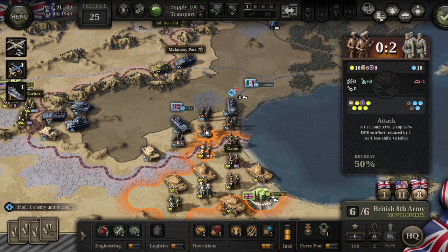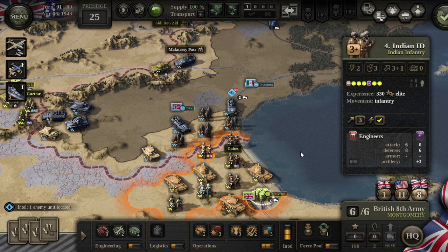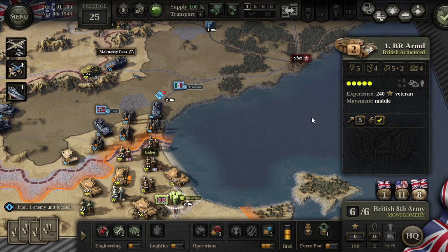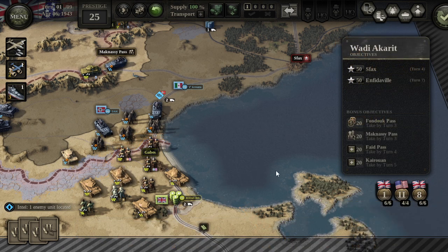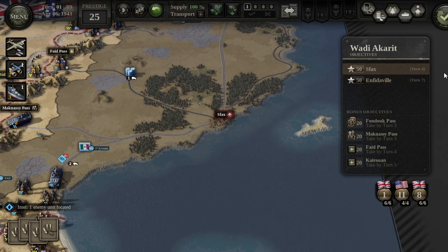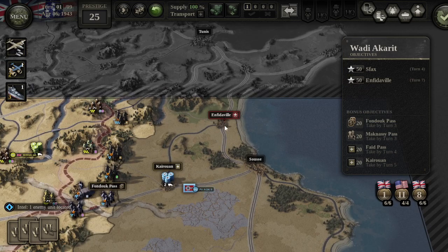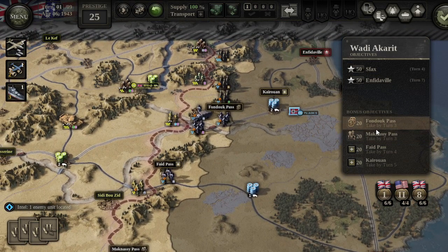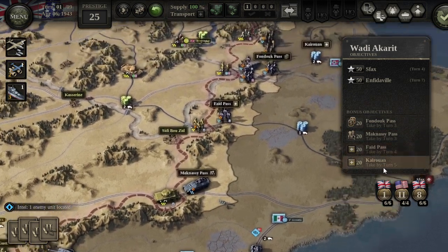If we click this other unit and do combat with it, our unit will take zero casualties and this unit will probably take two. Now let's do some combat — we're not going to assault that flank. Now we have all our objectives on the right-hand side. We can get to this objective within four turns or this one within seven. Those are just the goals, and then we have bonus objectives if we take them by three turns, four turns, or five turns.